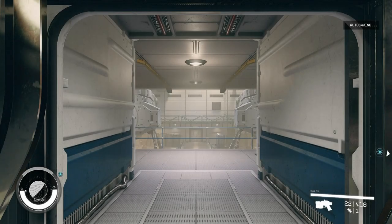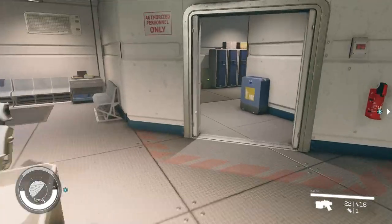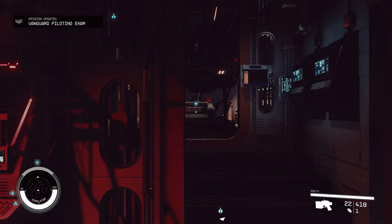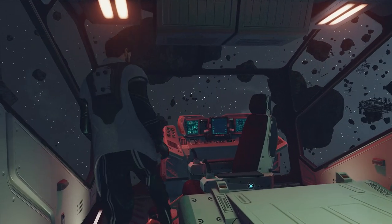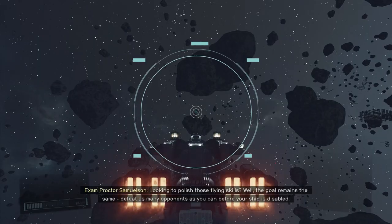I've flown it twice before — I think I wasn't very good with it — but I figured let's come back and have a go. And then you just say enter simulation. There is actually that very initial quest or mission in the game where in order to fly you do your initial license at the very, very start. I'm not fully prepared to explain exactly how this simulator works, but let's check it out. Looking to polish those flying skills.